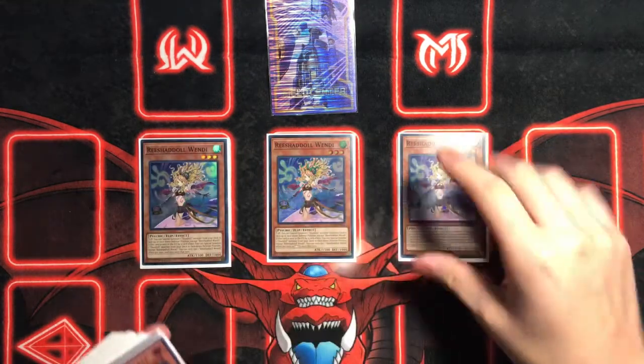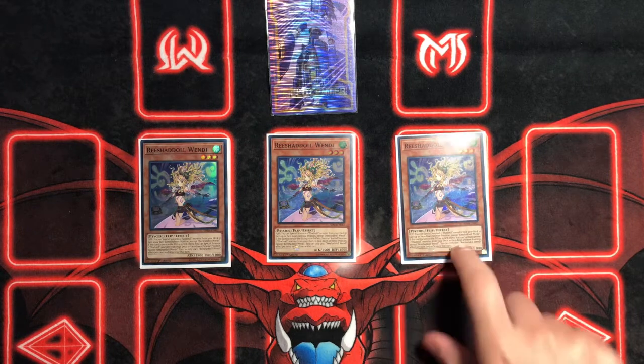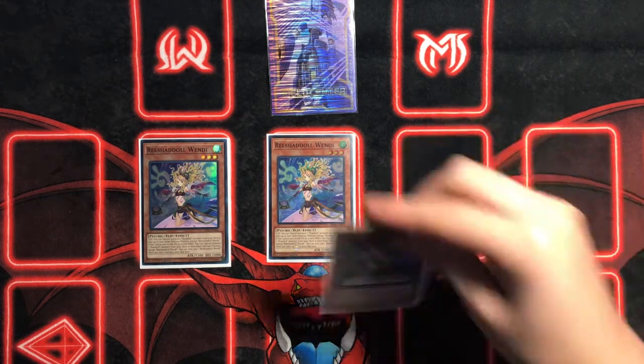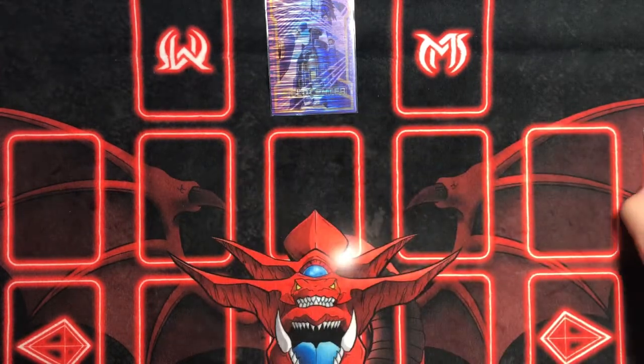We're playing three Shaddoll Winda. It's your combo starter, your follow-up for next turn, and your interruption on your opponent's turn. You just flip it — it special summons one face-down Shaddoll from your deck face-up or face-down — and then if it's sent to the graveyard by a card effect, you summon one face-down from your deck. That's really really nice.